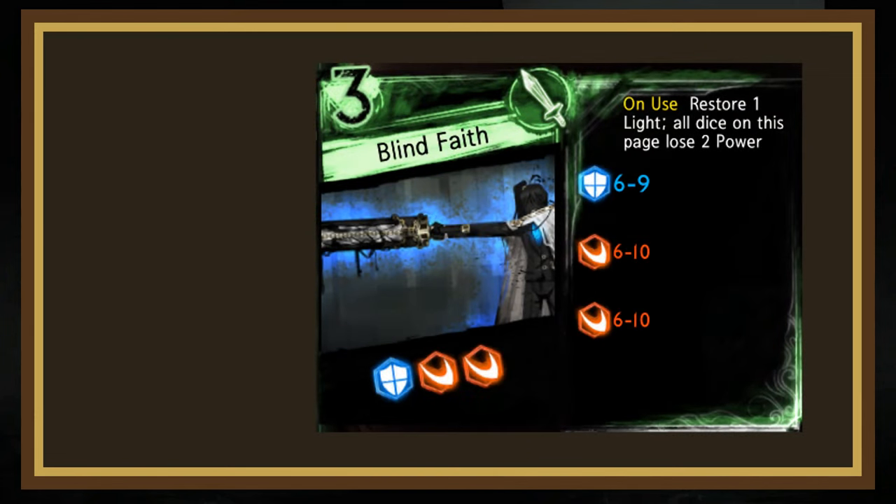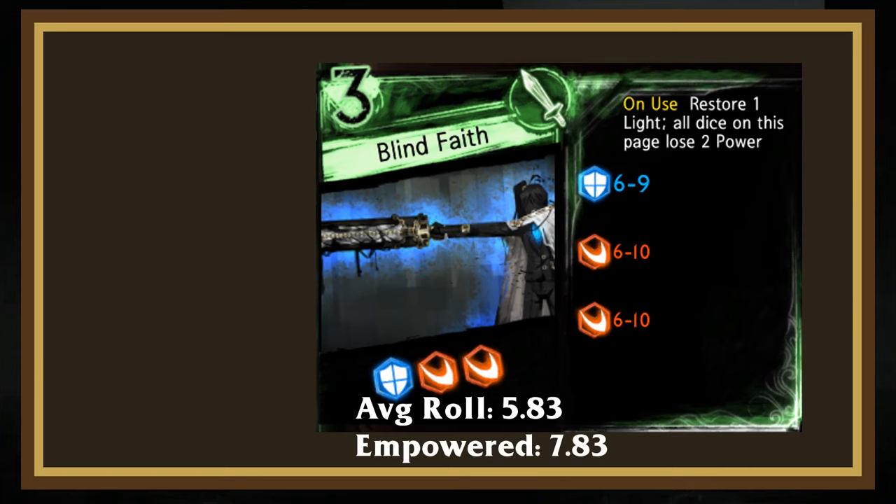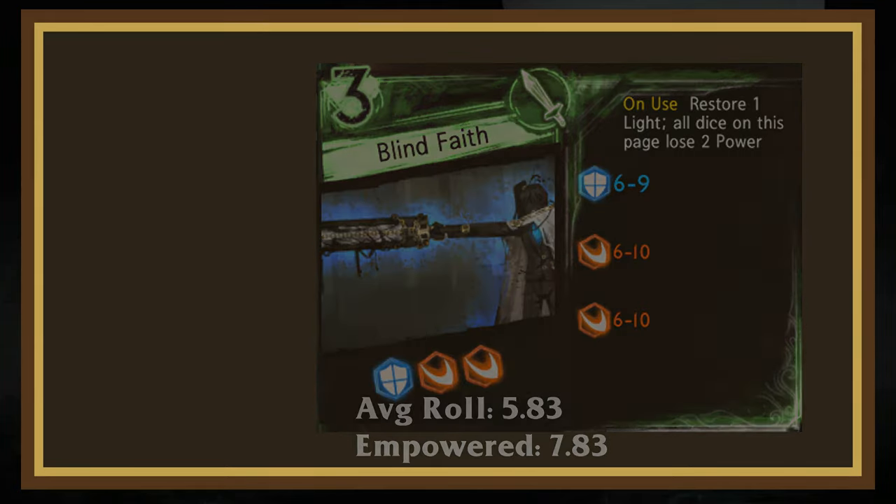The last general page is Blind Faith. This 3-cost restores 1 light on use, making it a pseudo 2-cost, but all dice lose 2 power on use. Despite that, for a 2-cost it has quite strong rolls, rivaling an empowered Somber Procuration. Considering it also has dice type consistency, this is a great choice for slash decks. It even has marginal upside against receptions with power-null effects, although that doesn't mitigate the downside of an initial 3-light investment, which ruins a turn-1 Blind Faith plus Will of the City combo.